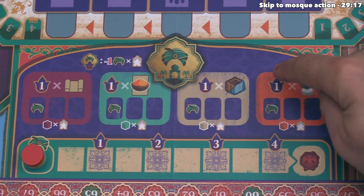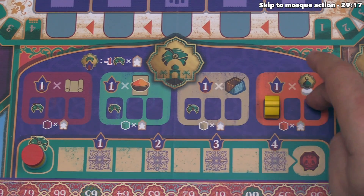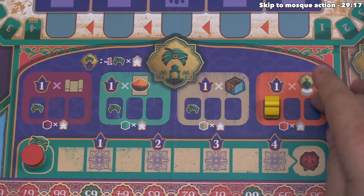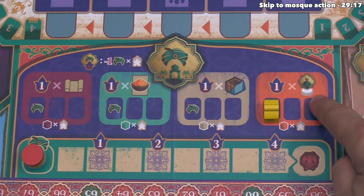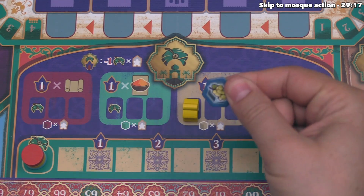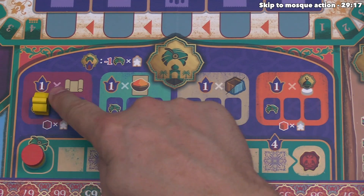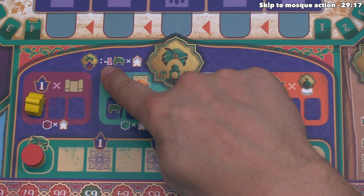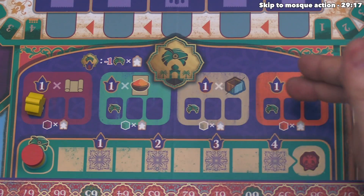Within the palace, there are four different areas, and within each there are three slots that can take a courtier. There will be a scoring after each of the game's three years, and the main way to get points is from courtiers in the palace. Courtiers in one area give points based on steps up the mosque; another area gives points for common and rare goods; another gives one point per spice card; and the last gives one point per scroll. During scorings, you spend favor for each courtier you'd like to score.